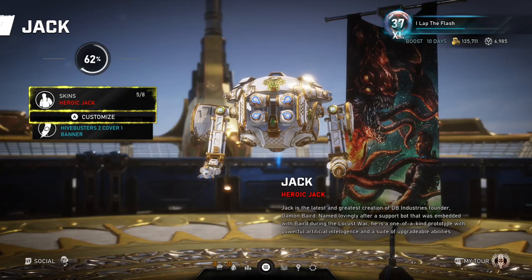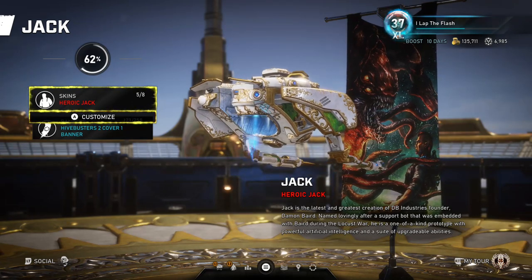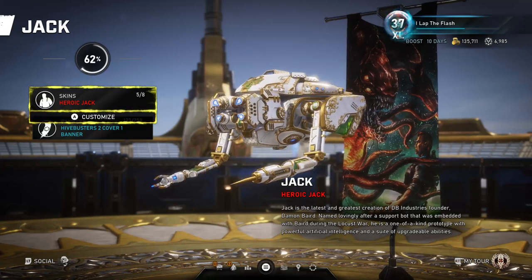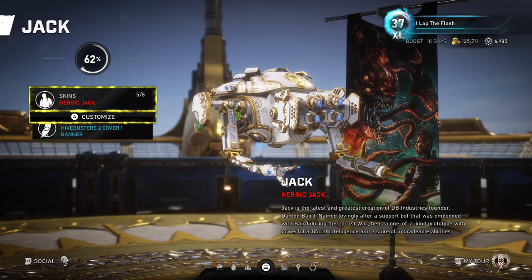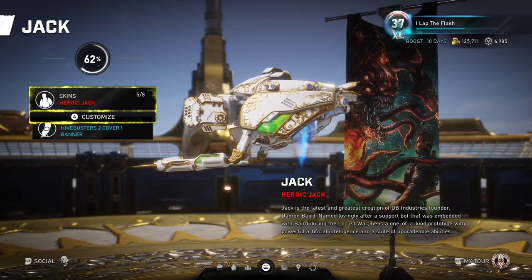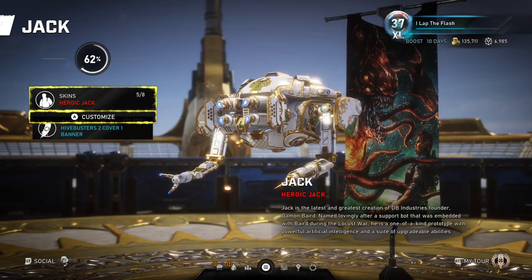Today we're going to be taking a look at Jack for OP 5, all the recent changes and the new best card setup for him. I wanted to start off by showing you the heroic Jack skin, which you achieve for reaching rank 20. There was a rumor about Marcus being obtainable by getting all characters to level 20 - that is a lie. That person actually hacked to get that skin. The only heroic skin available at the moment is Jack.